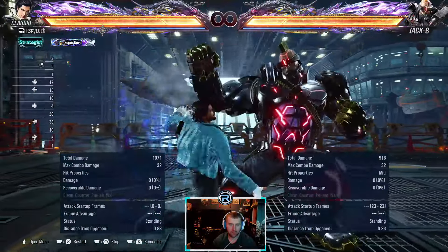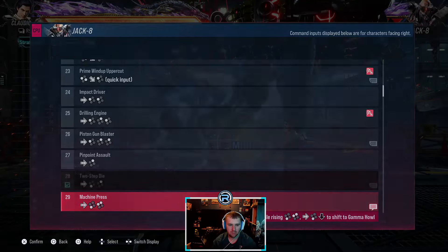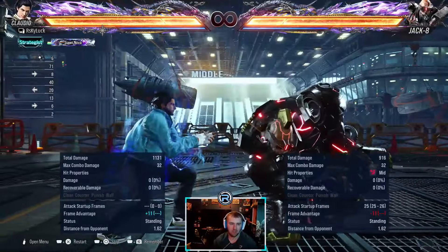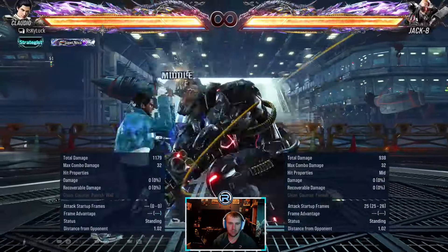Forward-three is normally used for wall carry, but the second hit is a high. The mid version is minus 11 and leaves Jack in crouch.